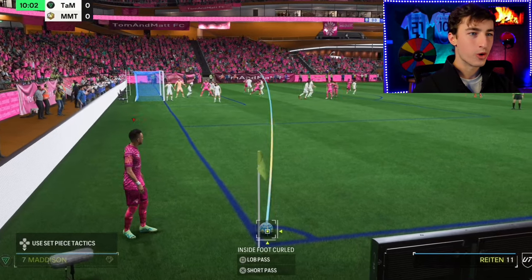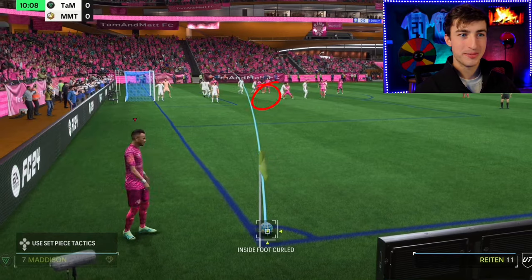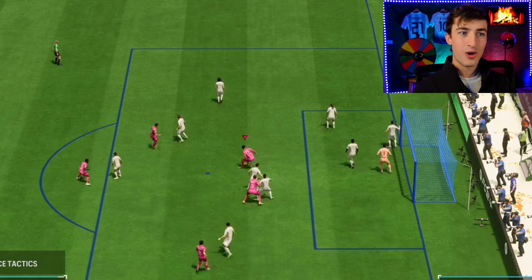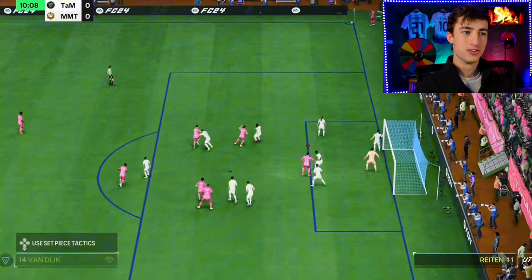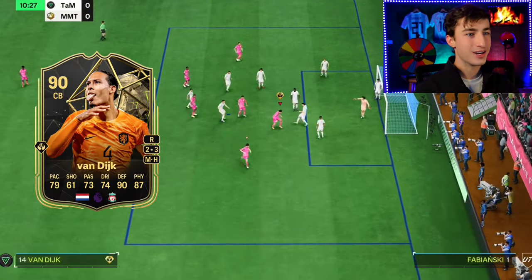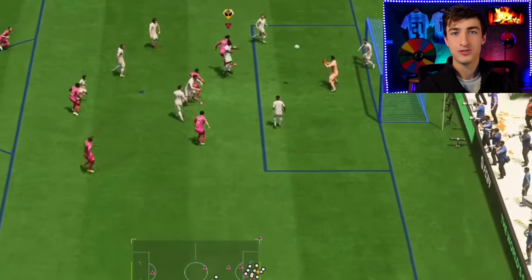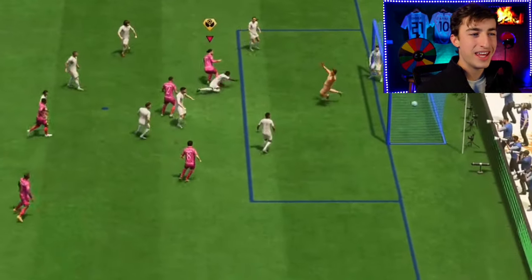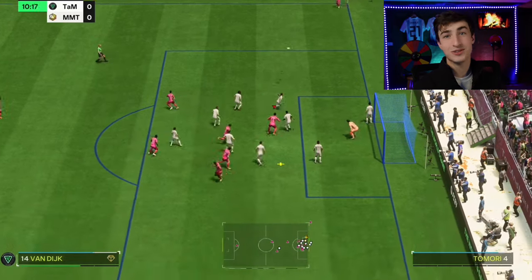Start by doing an in-swinging corner only — you want the ball to curve towards the goal and not away from it. Aim towards the penalty spot and press LB or L1 to switch to a different player in the box. Hold down square or X with as close to full power as possible, but it won't actually take the corner kick — it'll zoom out and let you control that player. Switch to the tallest player in the box; I like Virgil van Dijk because he's 6'4" and he'll win headers for you. Stand right in front of the defender, hold down LT, post up in front of him and get between him and the ball. Then tap X or square to release the corner and you'll be in the correct position to win the header.